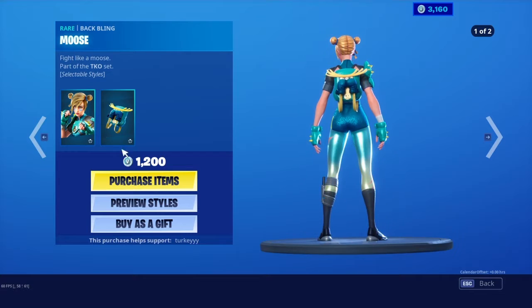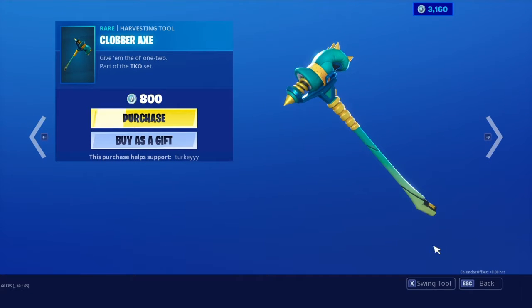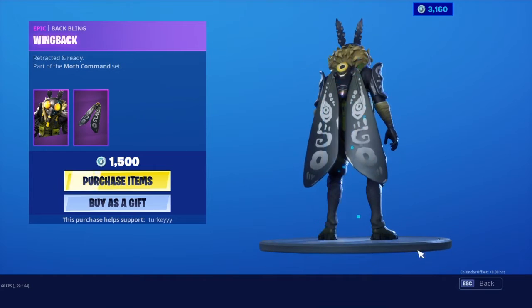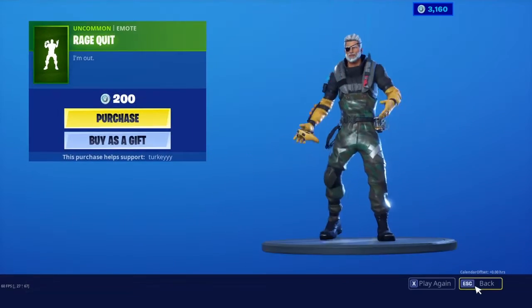We have Moxie with the Moose back with the additional style of Dark, and the additional style of Dark with the Clobber Axe, along with Moth Mando with the Wing Back back bling, along with Special Axe, Lock It Up, and Rage Quit.